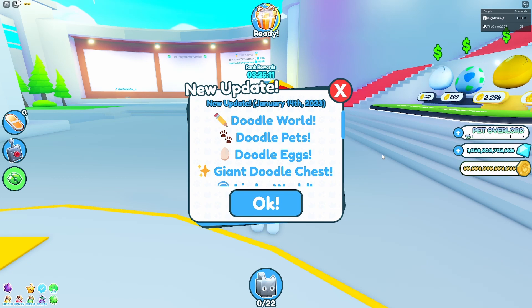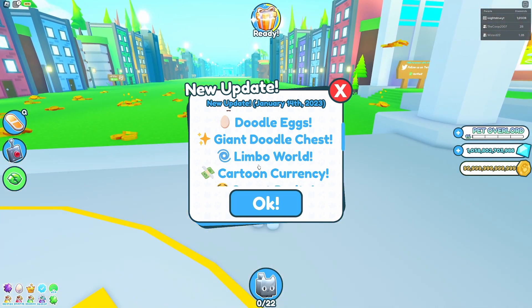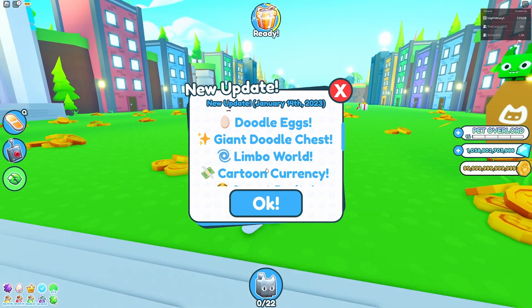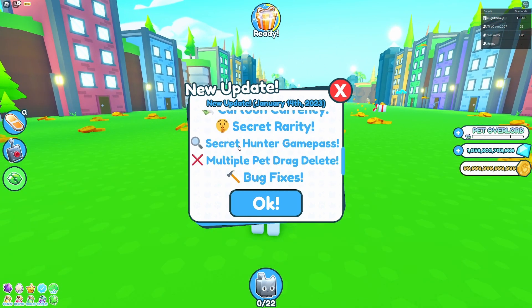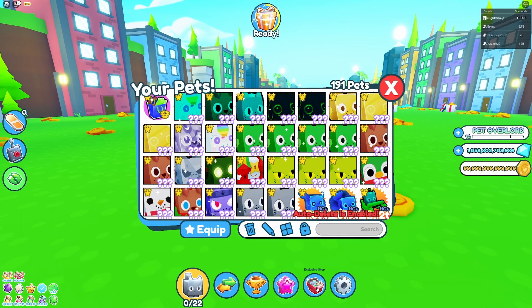All right, here we are — the doodle world, doodle pets, doodle eggs, giant doodle chest, limbo world. I didn't know they added two worlds in one update. There's cartoon currency and a new secret rarity, a secret hunter game pass, multiple pet drag, and bug fixes. They added a new rarity!